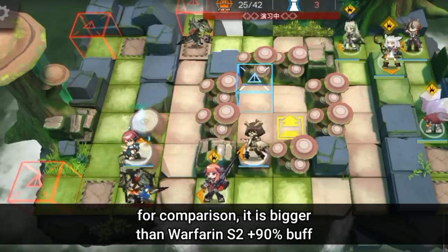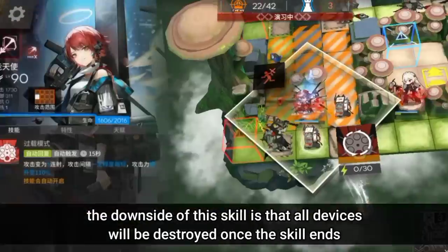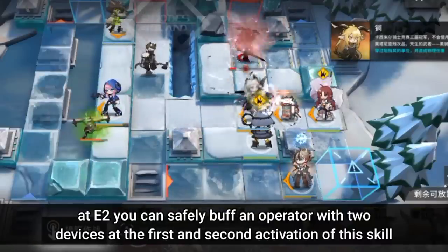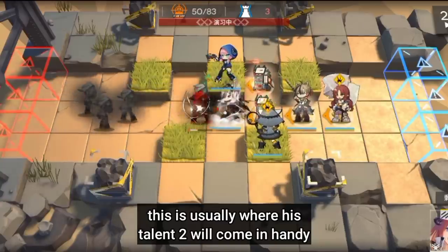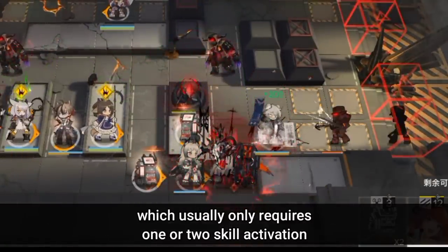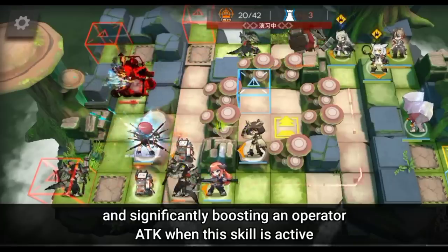For comparison, this is bigger than W's S2 +90% buff — not exactly a huge difference, but if you want maximum damage you can use Stainless. Or better yet, use both attack buffs as they apparently stack. The downside of this skill is that all devices will be destroyed once the skill ends, making it easier to run out of devices. At E2, you can safely buff an operator with 2 devices on the first and second activation, but for the third activation you'll only have 1 device. This is where Talent 2 comes in handy — though if your devices are deployed far from him, you're pretty much out of luck. Overall, this is a great and flexible attack boost support that can permanently increase an operator's attack and significantly boost it when the skill is active.